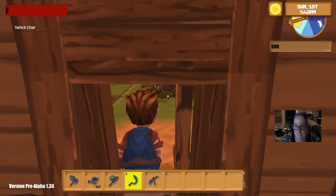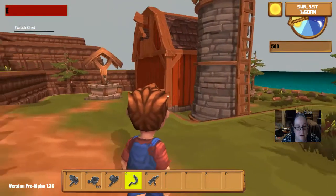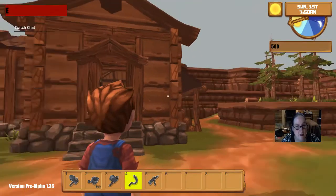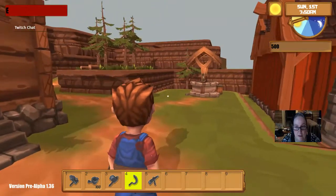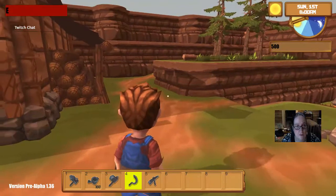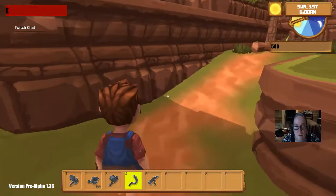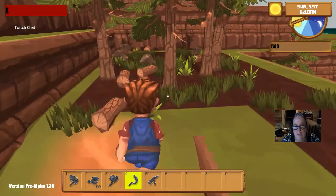Let's see if I can interact with the door - right click works. This is very nice looking. Here's what my house looks like. I wonder if I should shut the door. I like the graphics here, this is nice.